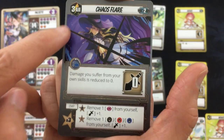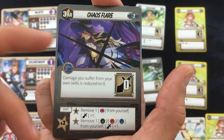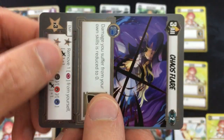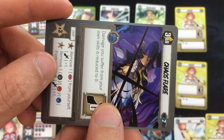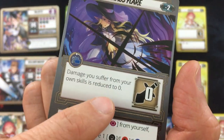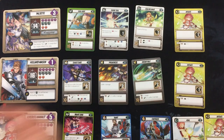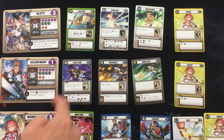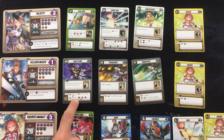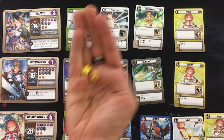She's definitely going to be using Initiate, which lets her buff or debuff some people. Holland's whole build is built around his one level three card — this icon means that once you use this card, it adds an ability to the rest of your cards until you unexhaust it. In this case, it says damage you suffer from your own skills is reduced to zero, because I built Holland to hurt himself in this build. So he wants to use that, and he can boost his damage without any stars.